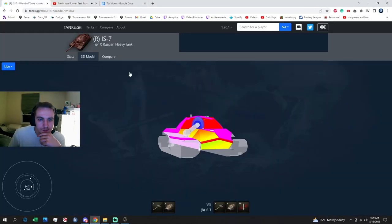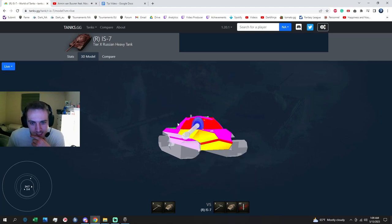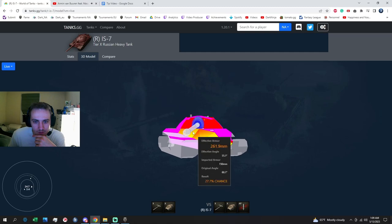The first tip for effectively trading in World of Tanks is geared towards tanks that have — especially heavy tanks which have poor upper hull armor, or they have some kind of weak spot off the side of their upper hull. For example, the 277, the IS-7, the 113 — those are all tanks that you can pen their upper hull when they're trying to side scrape.